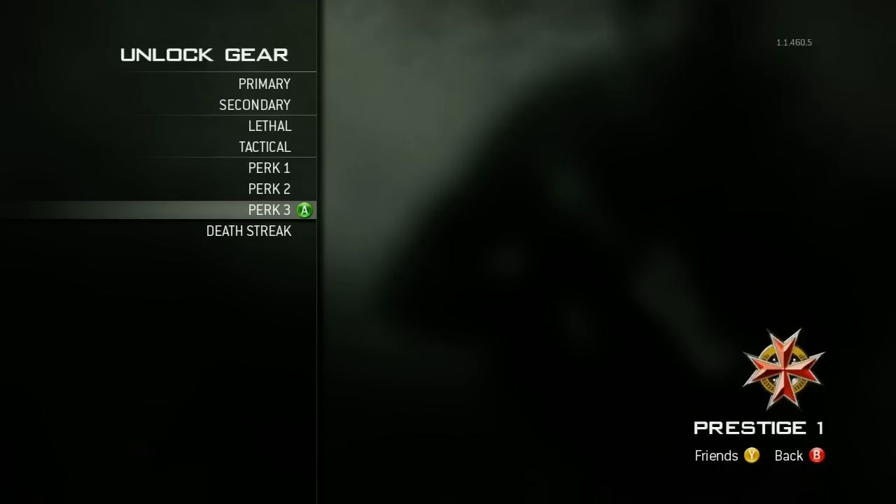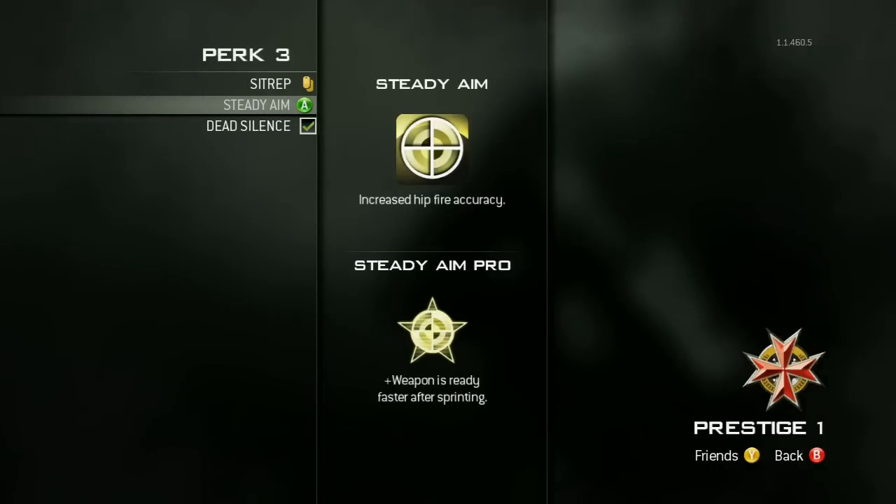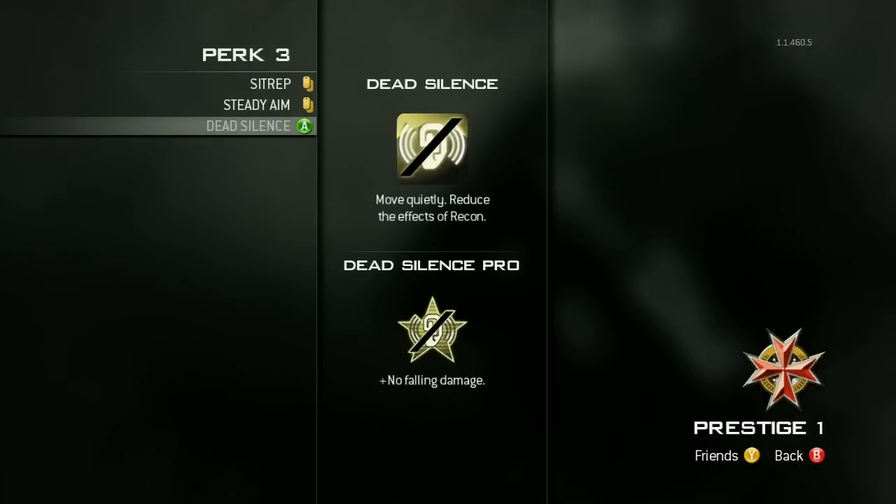Unlock gear allows you to unlock any weapon whether it be a primary or secondary weapon, any lethal such as grenades, any tactical like stuns, flashes, or jammers, any perk, and also any deathstreak. These can be used at any prestige at any level.